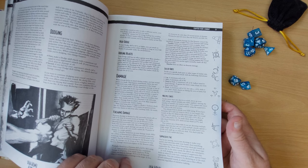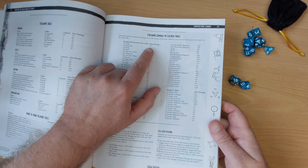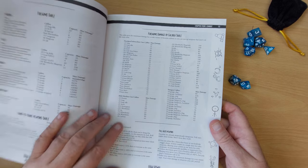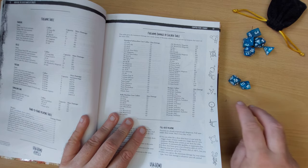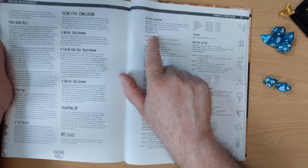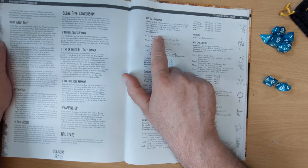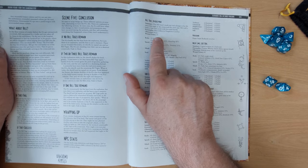Damage is also capped at the maximum damage of the weapon. A .22 Long has a maximum damage of 30; a 9mm Makarov is 50; a 7.62mm Soviet is 170. So your damage is bounded by the weapon as well as your roll. Health is tracked through wound points, which equal your body attribute. This character has a body of 55, so he has 55 wound points — essentially hit points. Taking 14 points of damage means losing 14 from his 55.